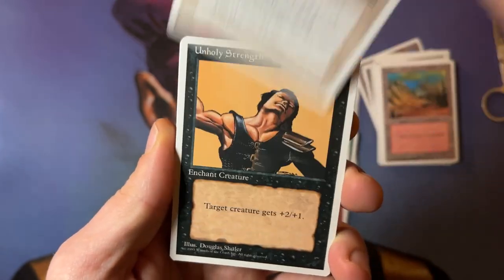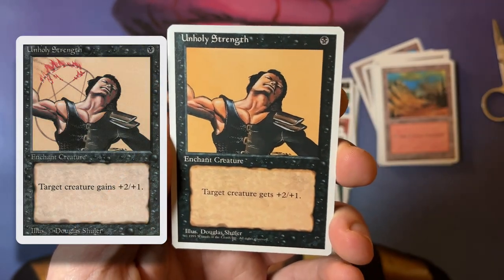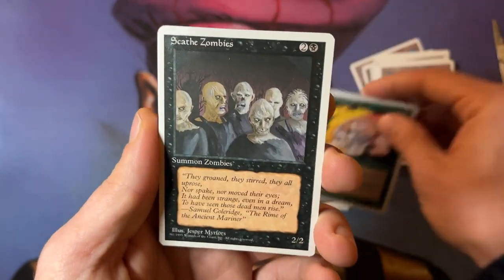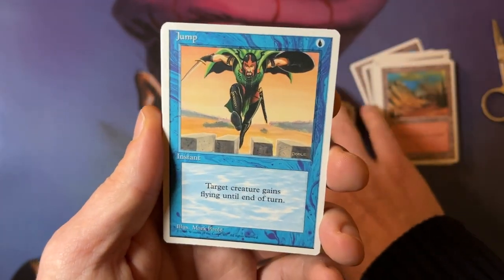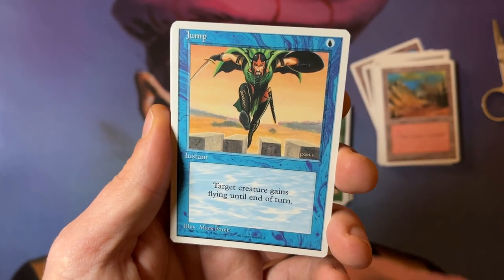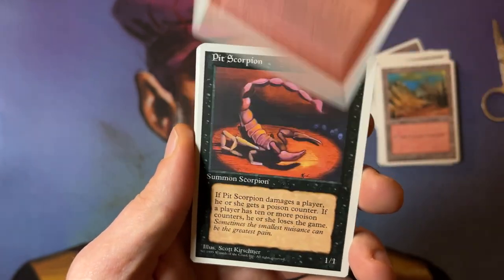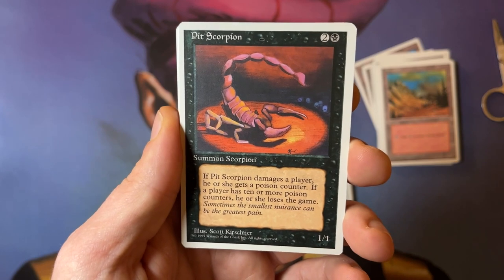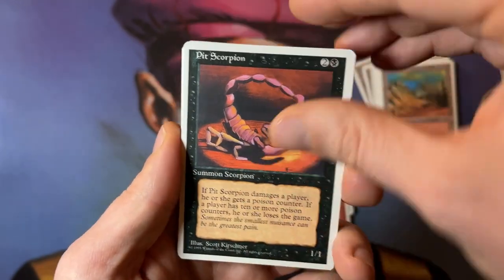We got another card — a Piety. A card from Arabian Nights. Then we have an Unholy Strength. You probably know the Revised version still has a pentagram here, but they edited that out of the 4th Edition one. Lhurgoyf Elves — so this is one of the better commons. Scathe Zombies. Wild Growth. All these cards are going into my 4th Edition collection because they're just gem mint — these are pack-fresh cards. Giant Strength. A Pit Scorpion — this is one of the first cards that could actually give your opponent Poison Counters. Really cool, together with Nasp.